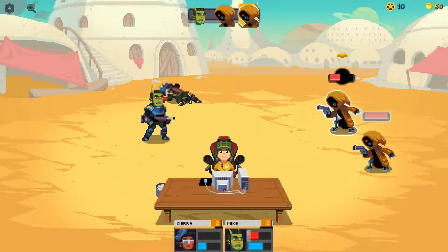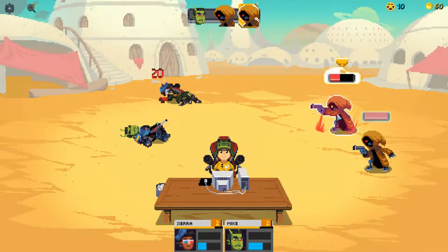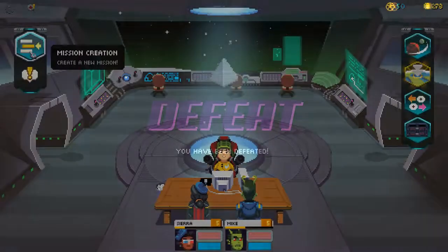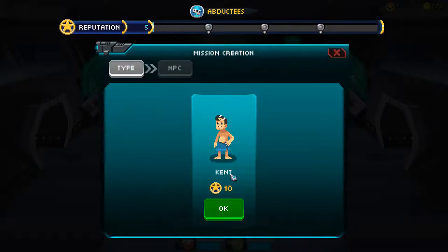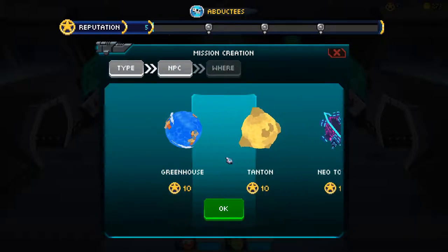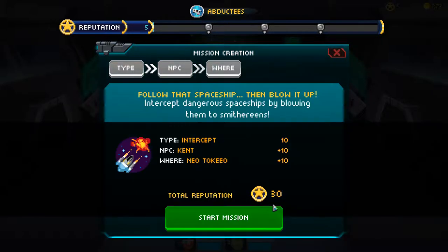Sometimes you're going to be in over your head, and that's okay. If you ever find yourself stuck on a mission, you can use the create-a-mission system to grind up doing things you want to do. If you only want to do ship intercept missions, great, you can do just that. I will say that the game can get a bit grindy when you reach certain enemies, requiring you to do more side missions to progress.